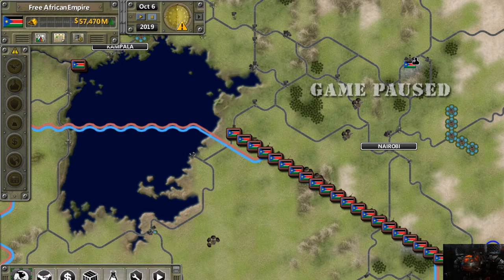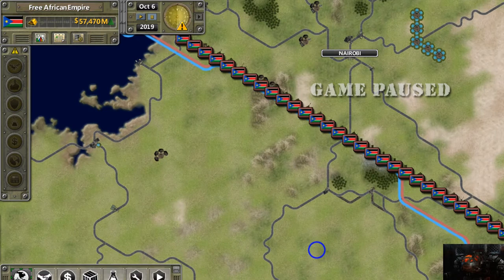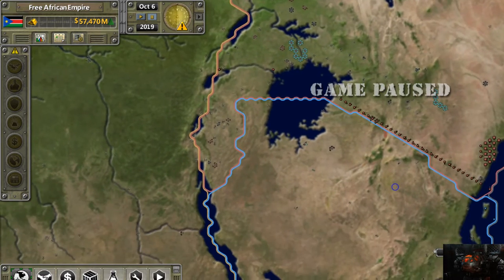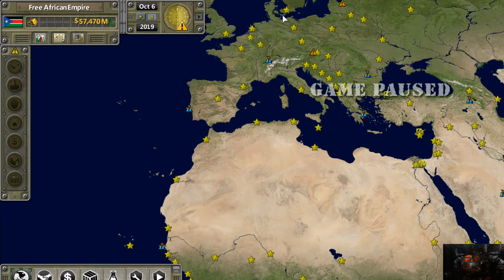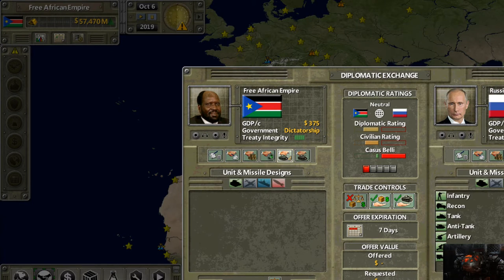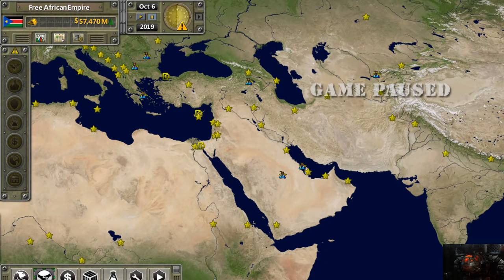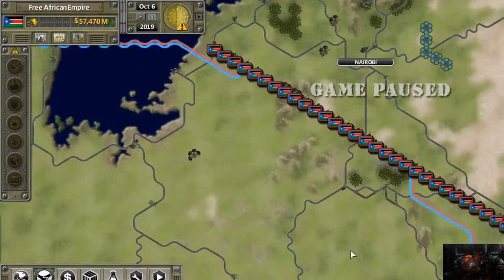Hello everybody, Average Gamer here, welcome to another episode of Supreme Ruler Ultimate as South Sudan. In this episode we are going to invade Tanzania. We've got our military defensive positions all lined up. I've done some number crunching and looked at some modern military numbers, and to be 100% honest I am kind of nervous. I've been contemplating buying some military design tech from nearby countries, but we don't have the technological experience to request any of those options.